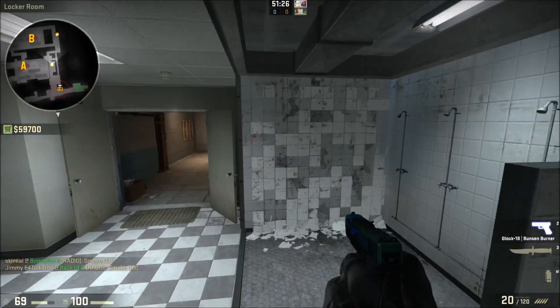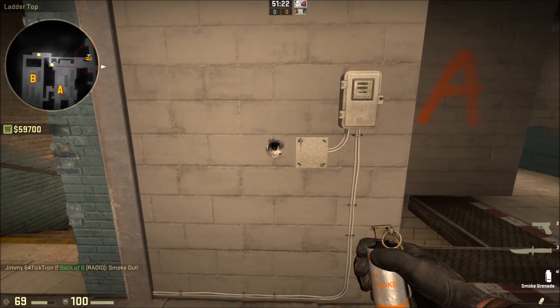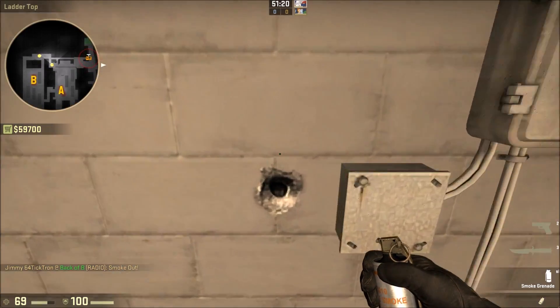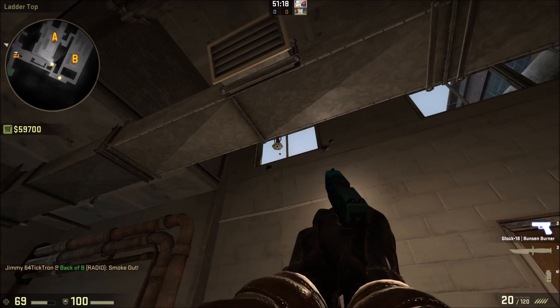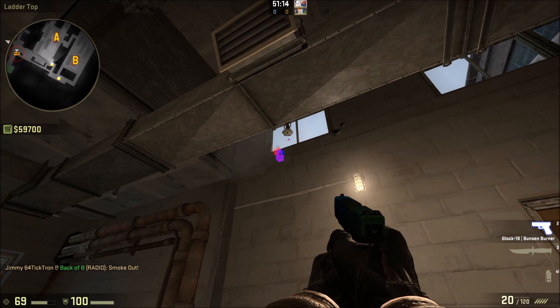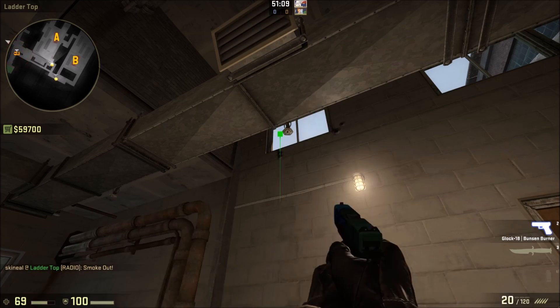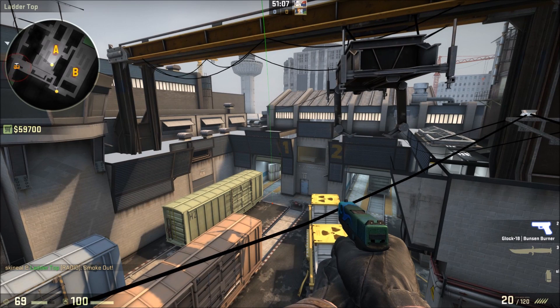The other one we can do is from up near showers here. You want to line up where that gun hole is, but on the brick line there. First thing you need to do is break this window, and then you want to aim. There's a line here, you want to aim on that line, halfway along the brick. Just throw normally there, and that smoke is going to land nice on ivy, and block off any guy playing ivy.